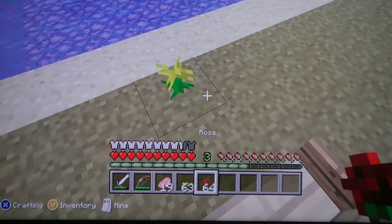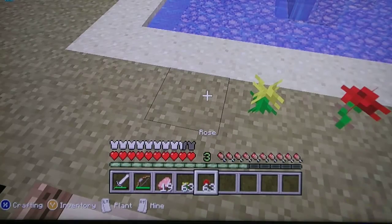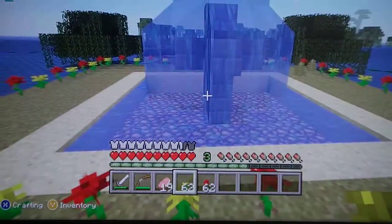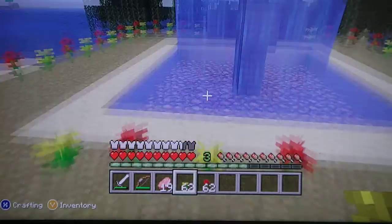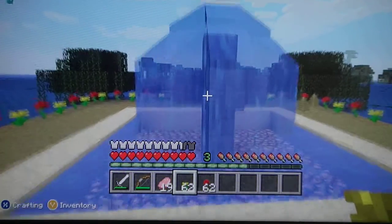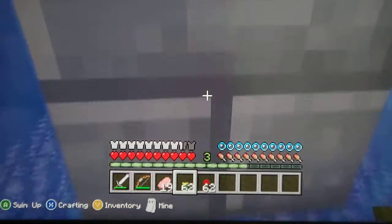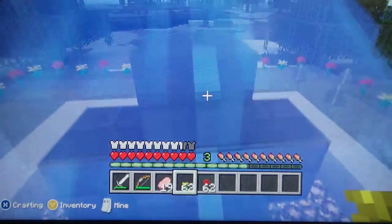You can pretty much decorate it with flowers, or you can put like a bench — I put one right there, I'm on it right now. You can pretty much do that, and maybe put something on top of the fountain if you want to customize it, like a creeper head or something like that.